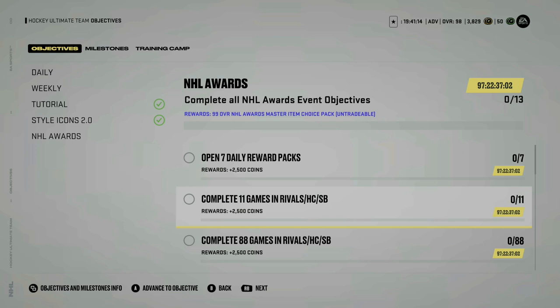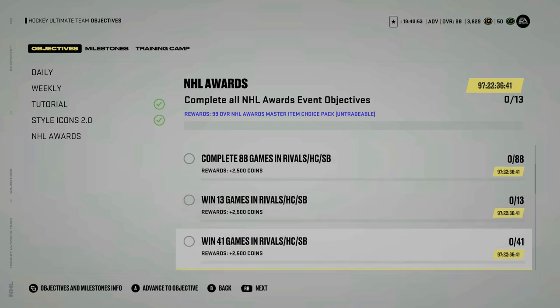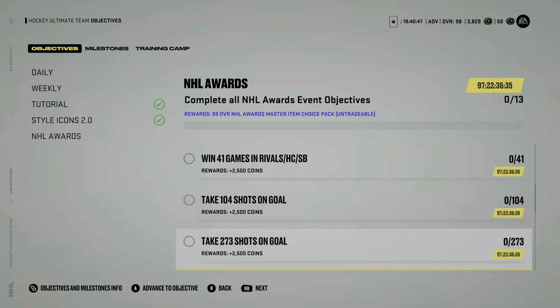You'll have to wait at least a week in order to get this player on your team. In addition to that, you have to complete 11 games — rivals, hot champions, or squad battles — which also turns into 88 total games played. In addition to that, you have to win 41 games total, and again keep in mind that's only in rivals, hot champions, and squad battles.